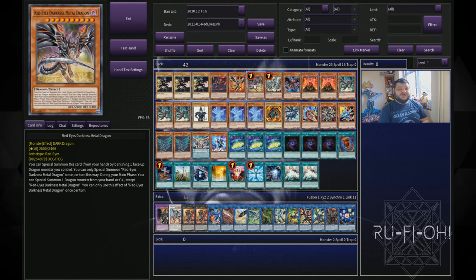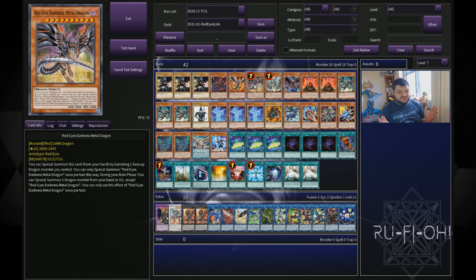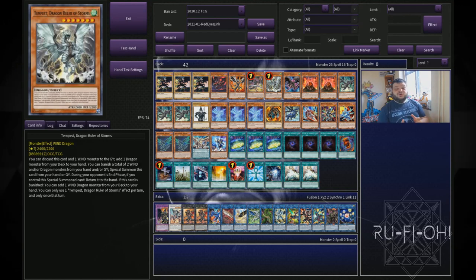We have a single copy of Red Eyes Darkness Metal Dragon. Even with the errata, this card is still incredibly strong — unfortunately you just can't abuse it as much as before, but it's still a great Red Eyes card. The only thing that could make it better is if it were level seven; it would have so much more synergy. We have a single copy of Tempest — it's a level seven, nice and easy to summon, and Dragon Rulers are broken. You already know how insane they are, so having it in this deck is a must-run option in my opinion.